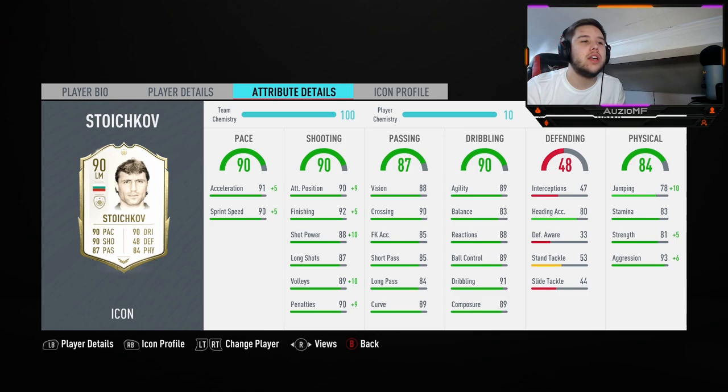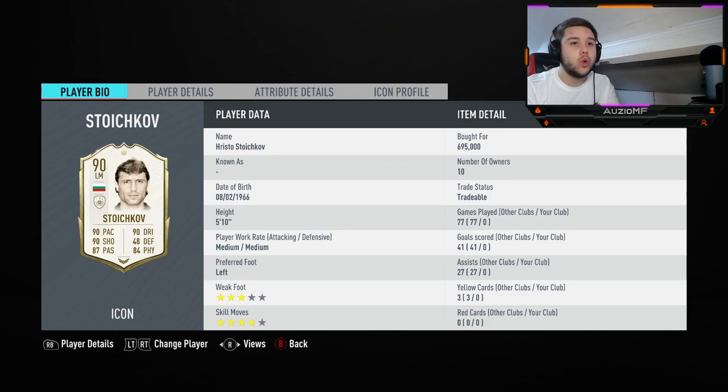89 agility, 83 balance, 88 reactions, 89 ball control, 91 dribbling, 89 composure. He should feel very, very agile, should feel nice on the ball, and shouldn't really lose control of the ball at all. Nice composure as well. The only thing I'm a bit worried about is that 83 balance — if I turn at an angle too fast, he might do a falling-over animation.